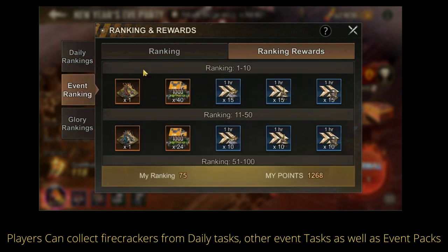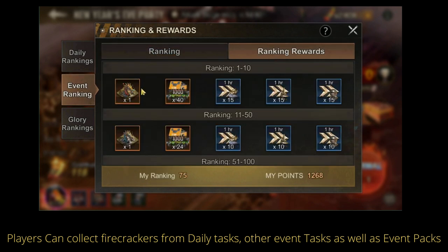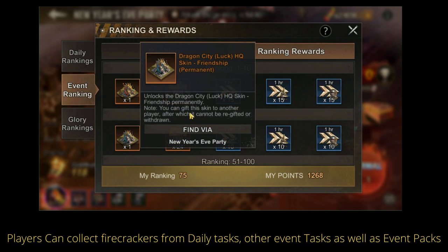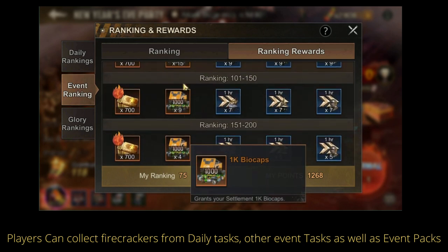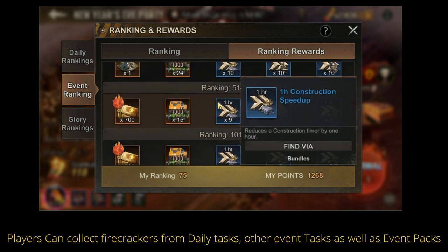For the event ranking — the total ranking for the entire duration of the event — the rewards for top 1 to 10 will be the Dragon City Happiness Permanent Skin, and this one is giftable. For ranks 11 to 50, you will have Dragon City Luck, also a giftable HQ skin. For ranks 51 to 200, you will get skin tickets, mic ups, and speed ups.